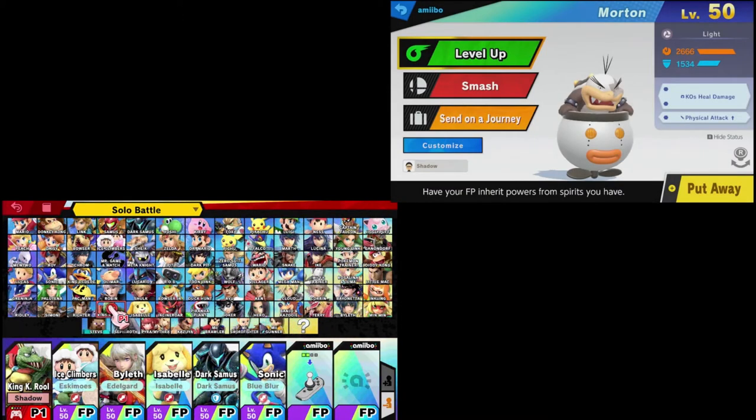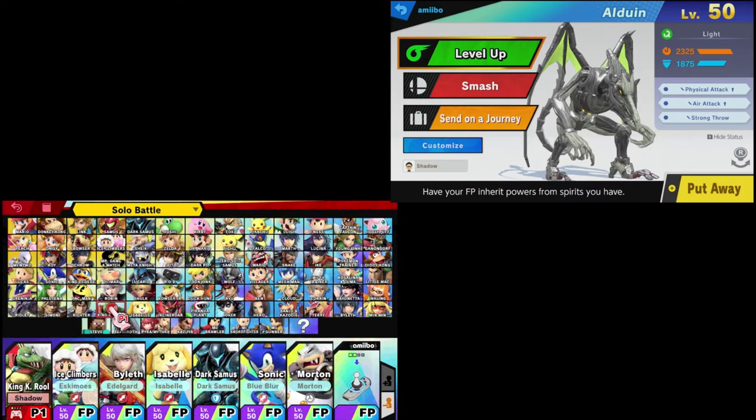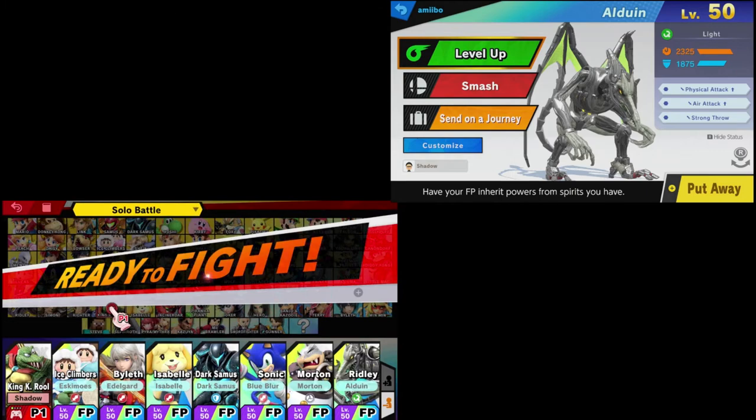Next amiibo is Bowser Jr., or as the customization I have on him: Morton — Morton Koopa Jr., right? I think so, that's his official name. And the last amiibo is going to be Ridley! This is going to be painful.